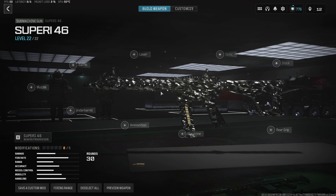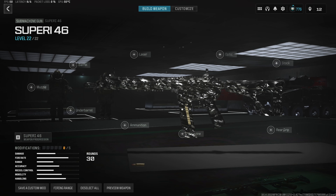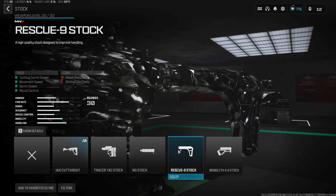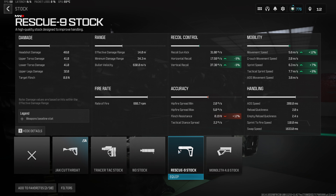Jumping straight into the first attachment for the meta Supri 46 build, we want to start with the Rescue 9 stock, which is one of the most overpowered attachments I've seen in Warzone 3 to date. It gives us a 12% increase to movement speed — more than any other attachment in the game — plus an 8% decrease to horizontal recoil and 8% to vertical recoil, so it's very easy to use.